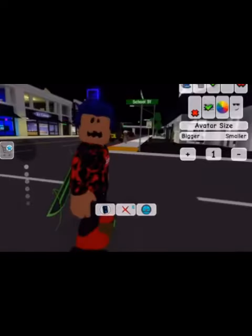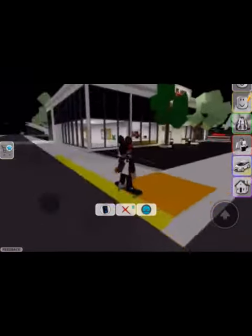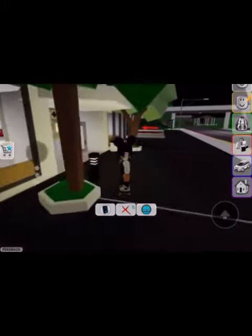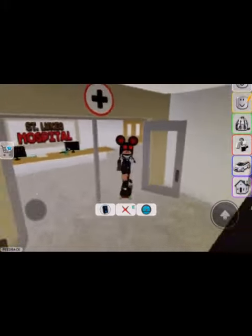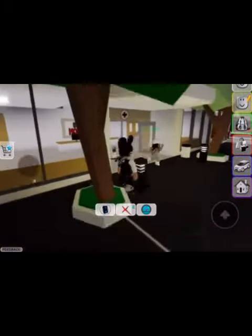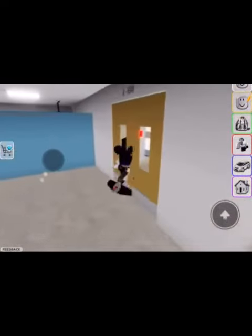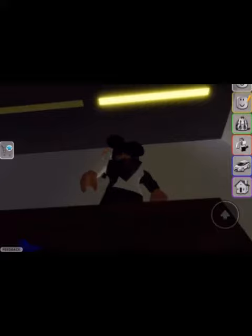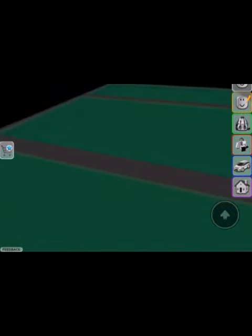First, go to the doctor. Go to the room. Now go behind the picture and go to this room. Now get this blue thingy. And that's how you get powers in Roblox Brookhaven.